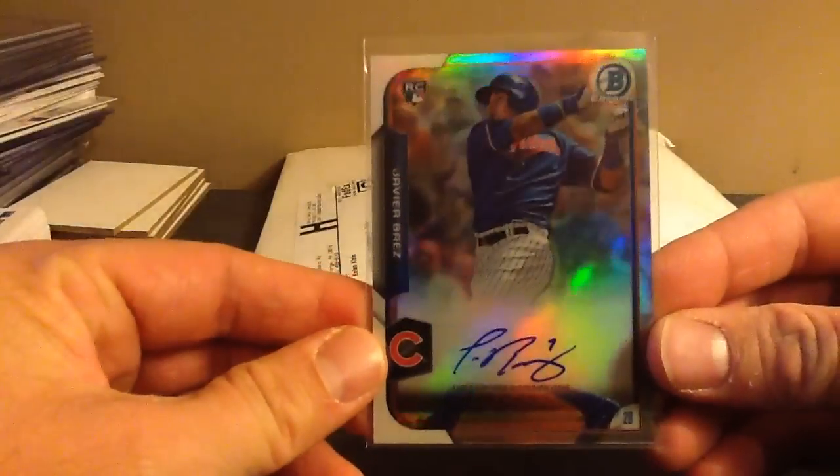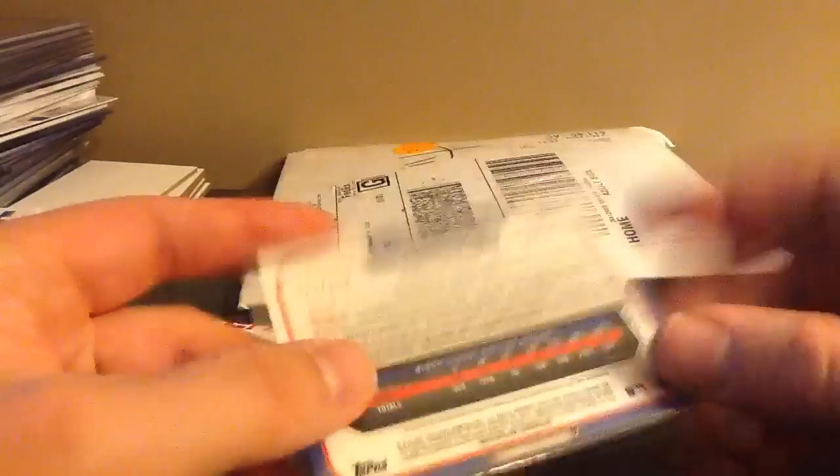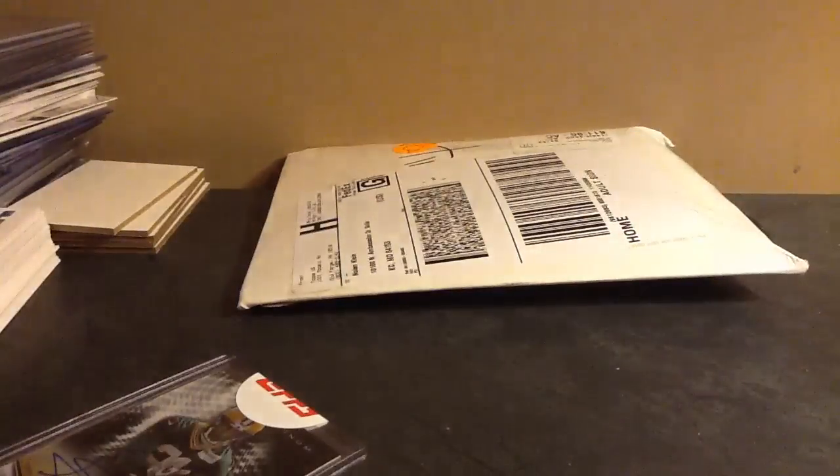This was out of a box of Bowman. It's the Refractor version of Javier Baez, who's been stuck in AAA, but I think eventually he'll see some time in the Majors. This is the Refractor, $4.99.